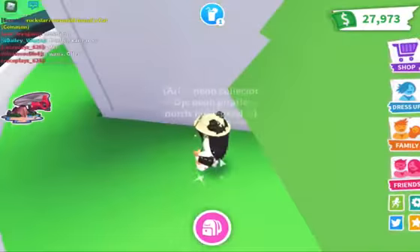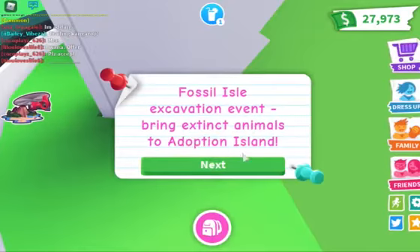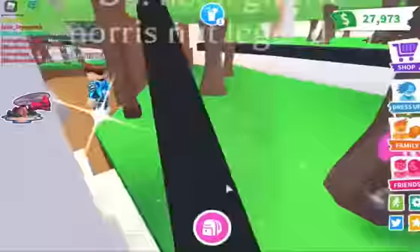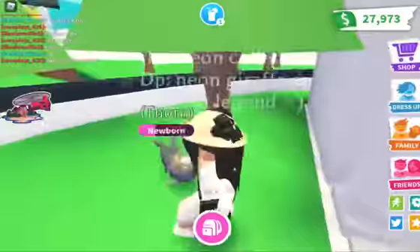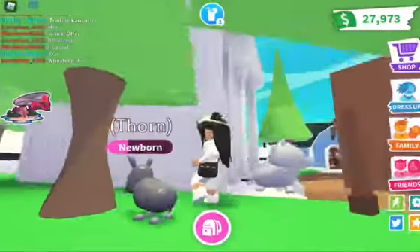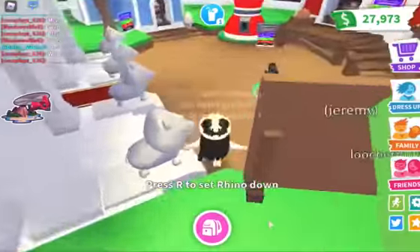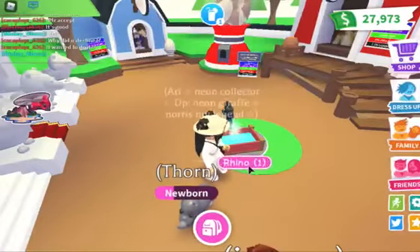Unfortunately, dino eggs haven't come yet, but the Fossil Isle has. Dino eggs are coming — I think in eight days there's a countdown. As you can see, this is the closest thing I have to a dinosaur. I think it's a rhino, so I'm pretty sure that's the closest I can do.